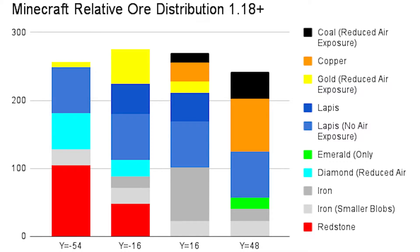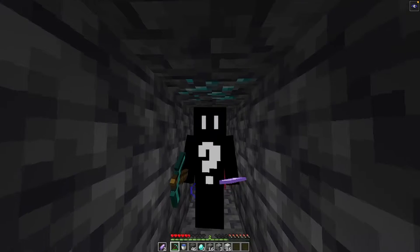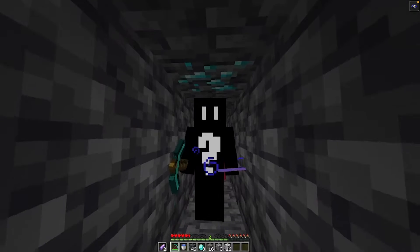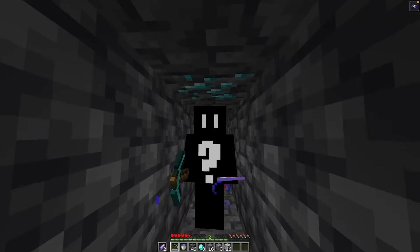To maximize your chances of finding diamonds, you should go as far down as you can, because the spawn rates increase the further down you go. To know what Y level you're on, just use the F3 menu. Also in 1.18, diamonds are far less common in open spaces like caves.